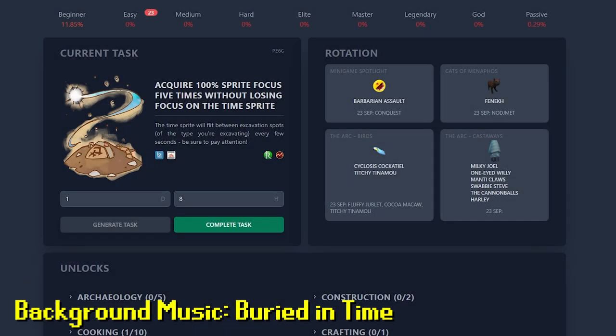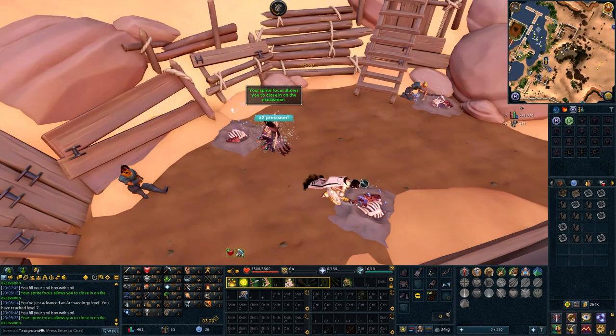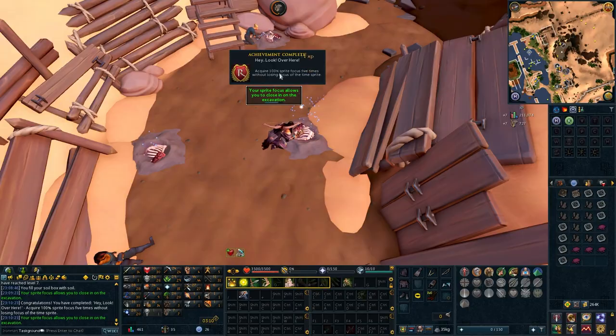Acquire 100% sprite focus five times without losing focus on the time sprite — easy enough. And we finally get to start training some archaeology. Forgot to record the first one, but second, third, fourth, fifth — it's an achievement, I don't have to record them all.